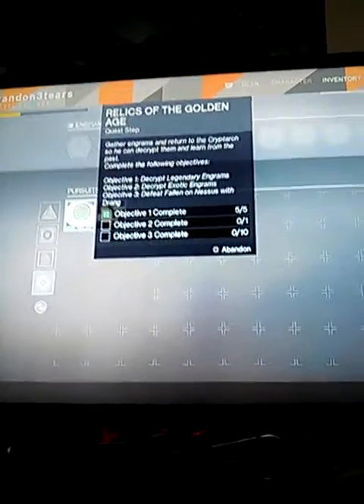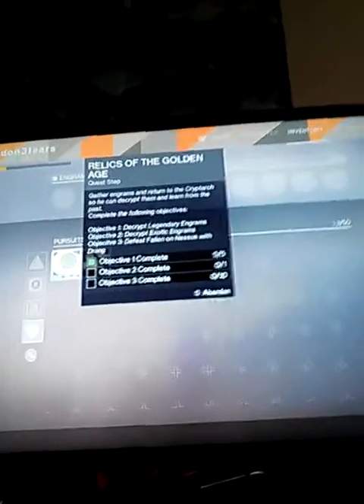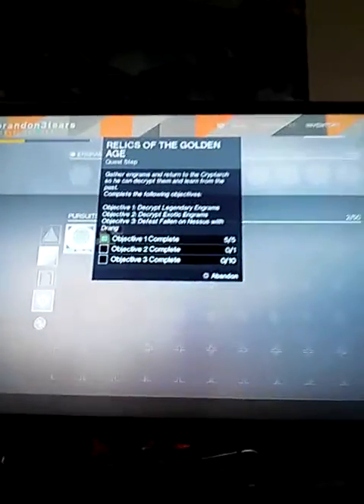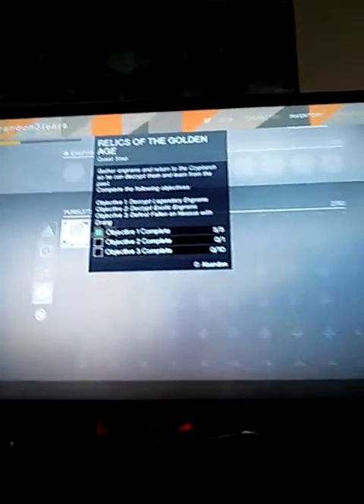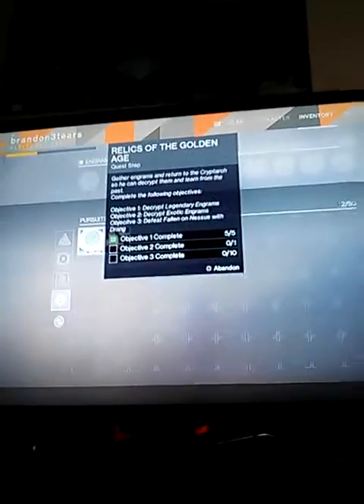We're gonna play some Crucible, we're gonna do some public events to earn that second objective. And if you read what it says, it says: decrypt an exotic engram. I've been trying hard to get those, but Objective 3 would be really easy. And as you're all wondering, what the hell does Objective 3 mean?